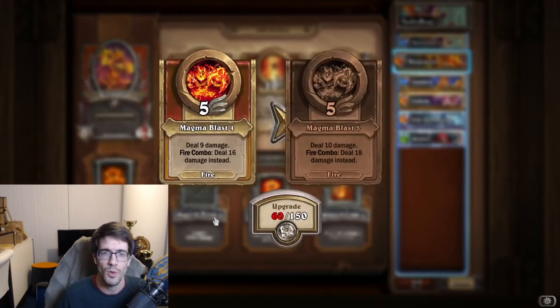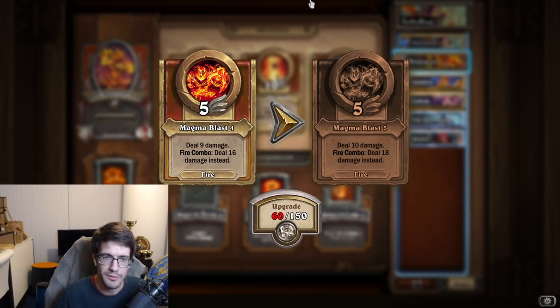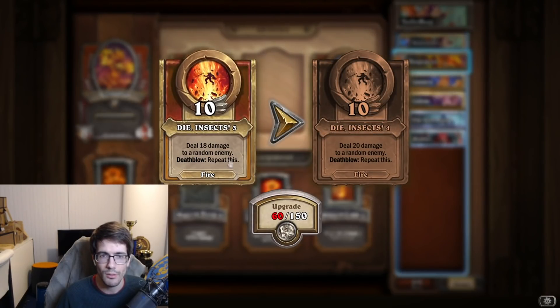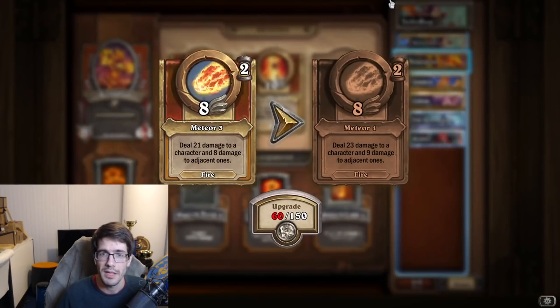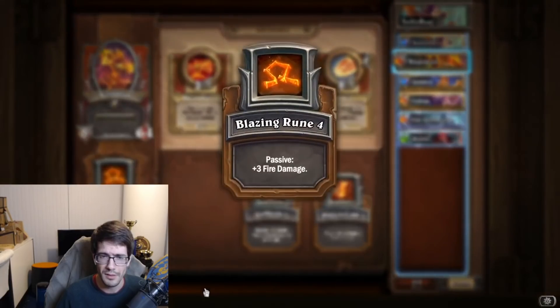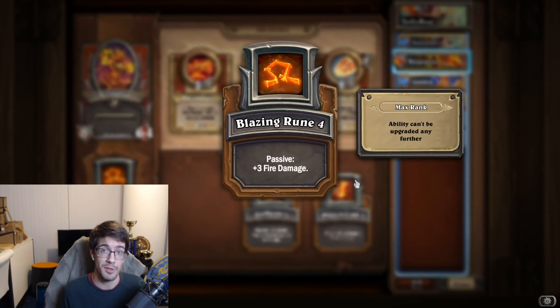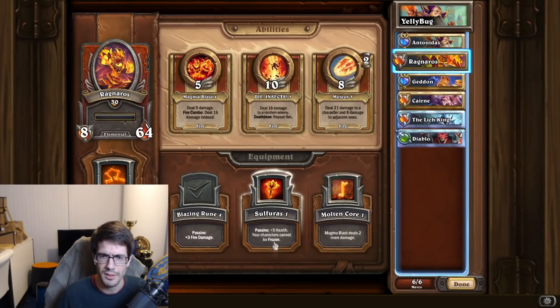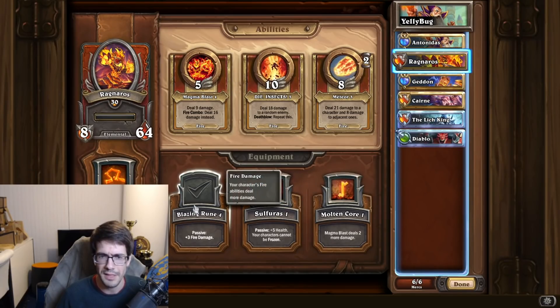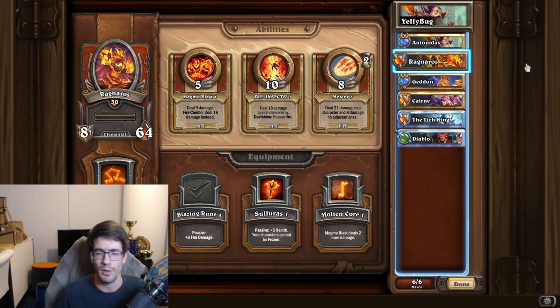Ragnaros, Protector, has some fire synergy as well. Magma Blast deals single-target damage with a combo bonus; Die Insects is random but higher damage; and Meteor on a cooldown deals damage to one target and a bit to adjacent ones. For equipment, the passive grants plus Fire damage and applies to all your mercenaries on the field that have fire spells - so it carries over to Tony and Geddon. We're going with Blazing Rune because it synergizes with all the fire stuff we want to be doing.